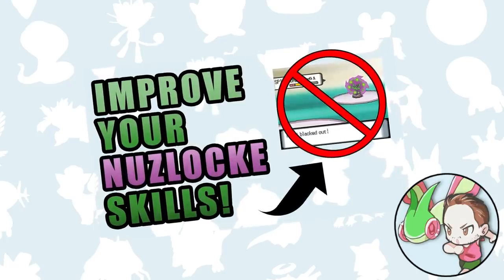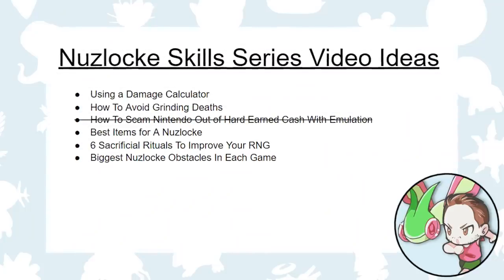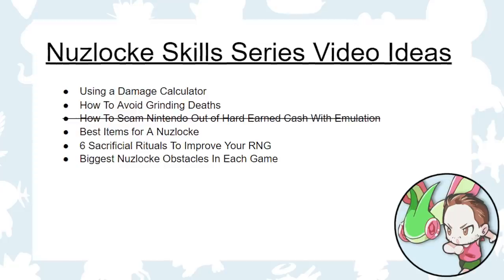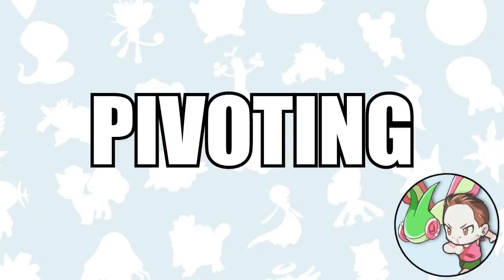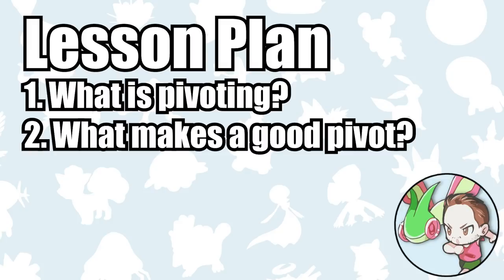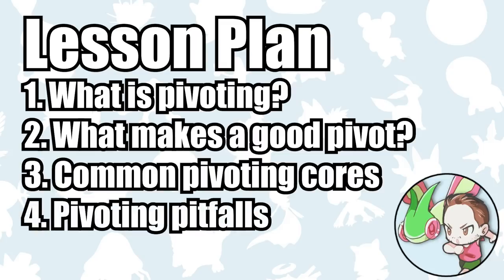In my previous video, I highlighted six general tips that you can use to improve your skills. I haven't quite figured out exactly everything that this series will be covering, and in future videos I might go back and discuss very simple concepts for beginner Nuzlockers, but for this video, a lot of people seem to be very interested in an in-depth discussion on pivoting. So we'll cover the general principles of pivoting, including why you might want to pivot, we'll break down what makes a Pokémon a good pivot, and I'll provide examples of some good pivoting cores that you can fit into most of your Nuzlockes, and then we'll also go into some pitfalls and things to avoid when pivoting.